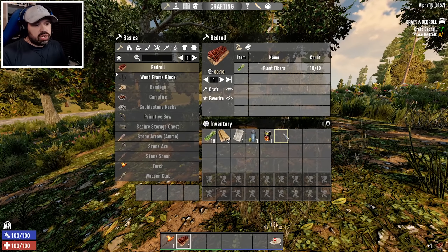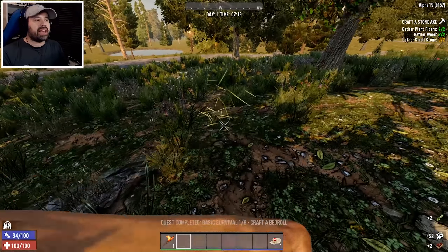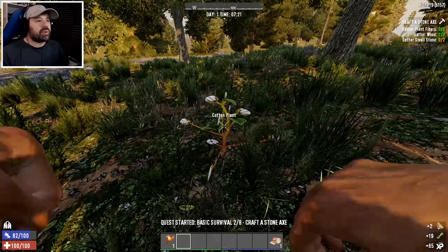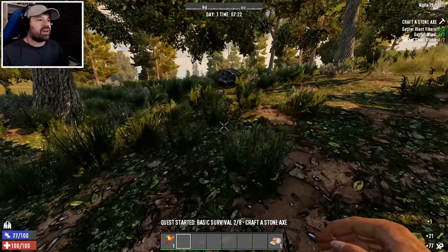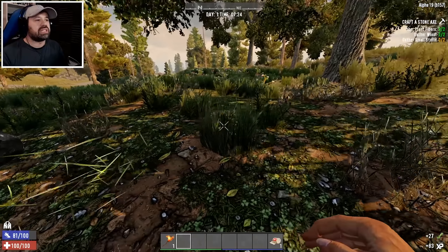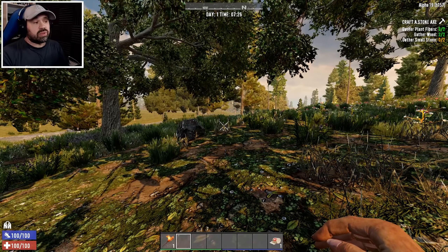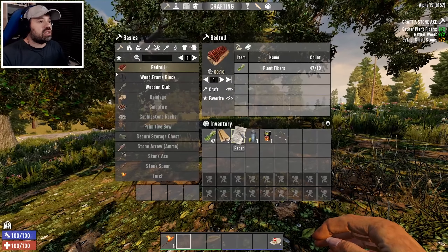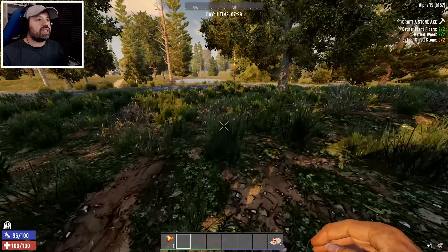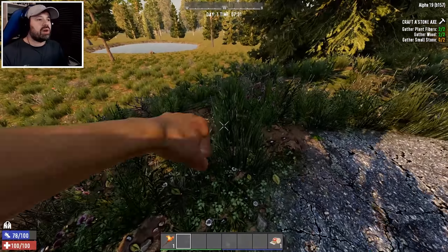The idea is not to use throwables, but if we get absolutely hammered during our first Horde Night and I'm just not able to hold them off, I might add the ability to throw molotov cocktails, or we'll lower the Horde Night count and see if we can do better. We can also use the environment to our advantage — if there are spikes around a house and we come across a dog, we can run behind the spikes and let the dog run through them. We're not placing spikes ourselves, absolutely not.